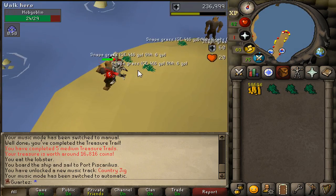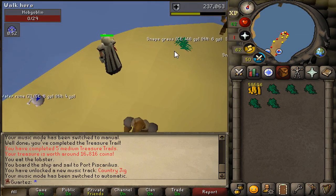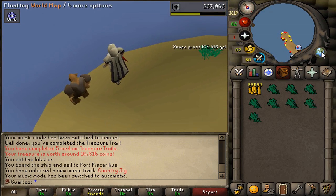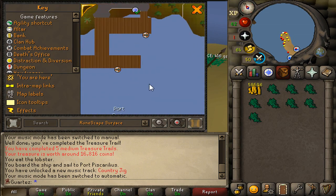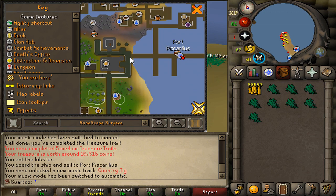I'm going to teach you how to get here. The place is east of Hosidius. You will need to first go to Port Sarim, and there will be a guy there with a black robe — travel with him to Port Piscarilius.